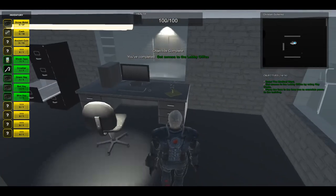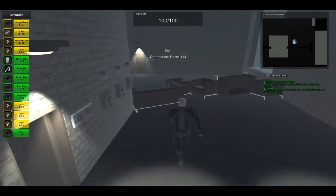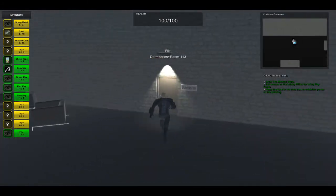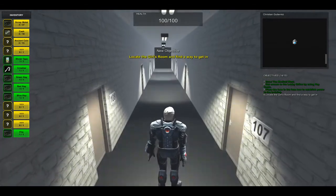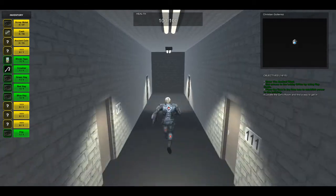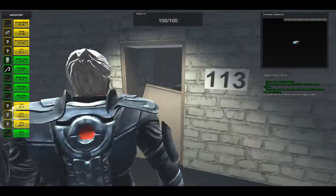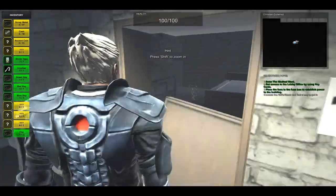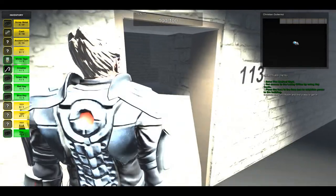Inside you will find a file that says Dormitories Room 113. So you have to come to the dormitories, open this door, and locate the girl's room and find a way to get in. As you might remember the file said 113. The room is here but the door is broken - you can see some collectibles and there's a hole on that wall.